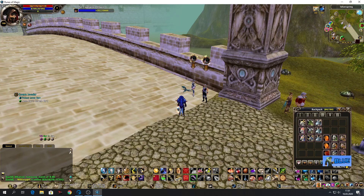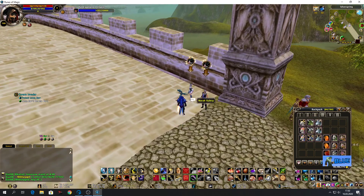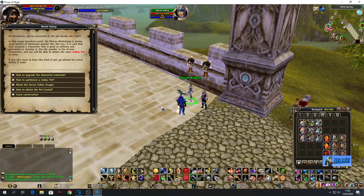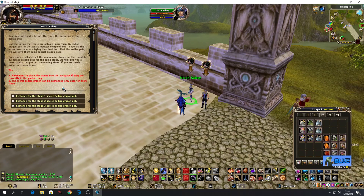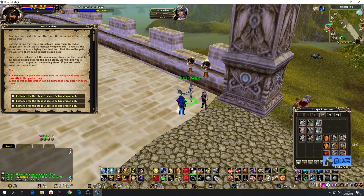It's been many years actually of collecting crystals to build all the Zodiac pets I needed. So let's trade in — I'm very excited about the secret Zodiac dragon. 36 in total, I have counted them. I have every one I need: 12 of each — 12 newborns, 12 adults, 12 legendaries of everything. Very exciting.